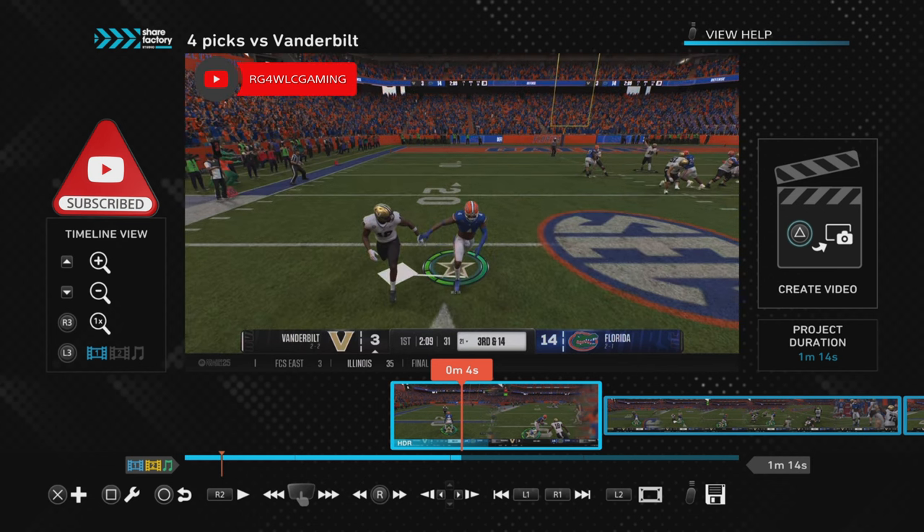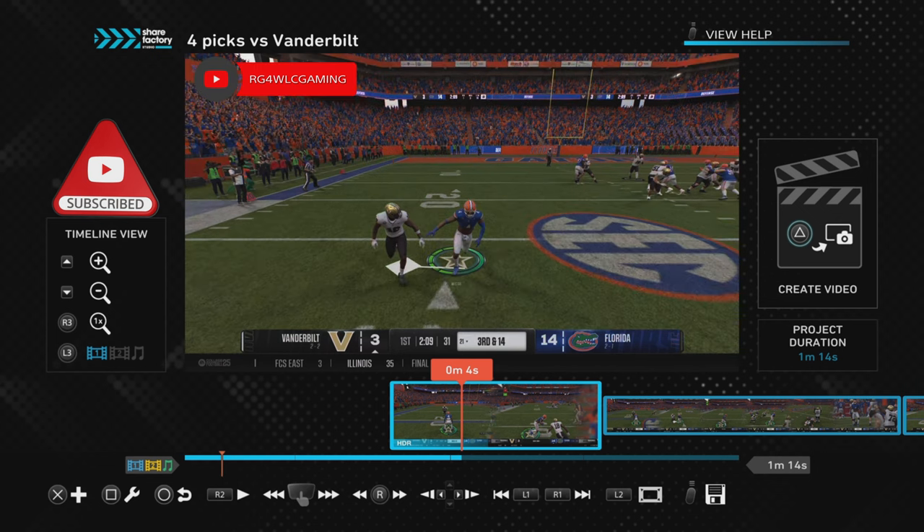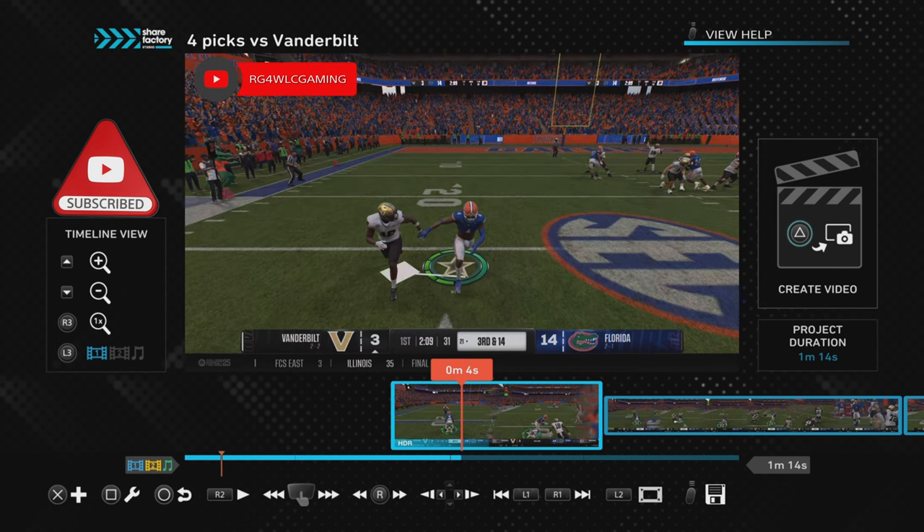I'm just controlling my player with the left stick only — not even hitting turbo. This whole time, I'm not looking at the quarterback or anything else. The only thing I'm focused on is my DB and the receiver I'm guarding. That's my tunnel vision. These small details let me know everything I need to know. My eyes are not caught in the backfield — if I was looking in the backfield on this play, I probably would have got beat.